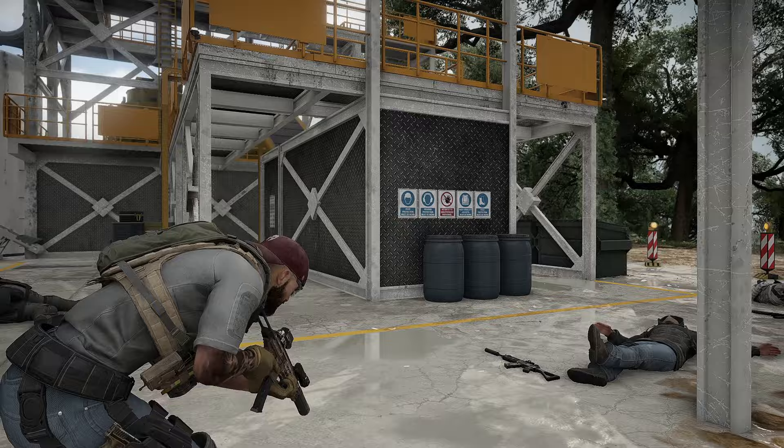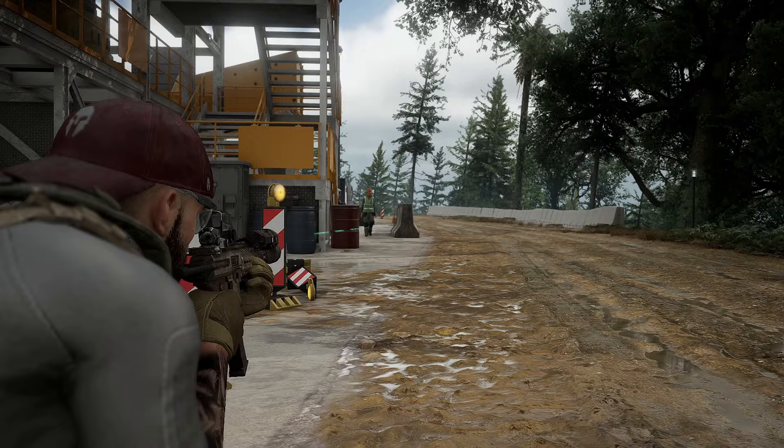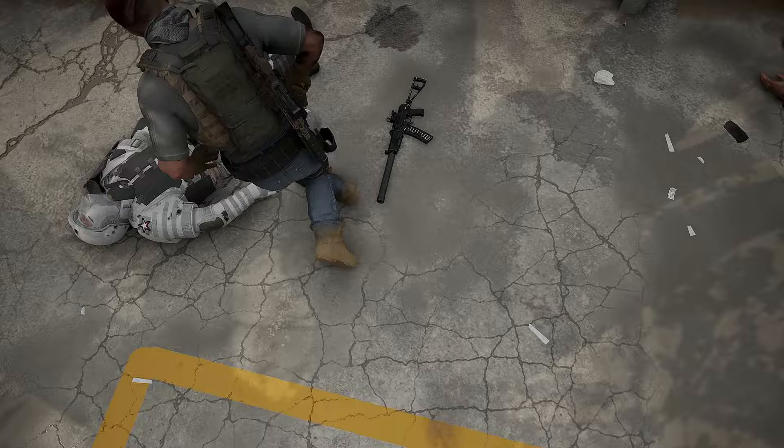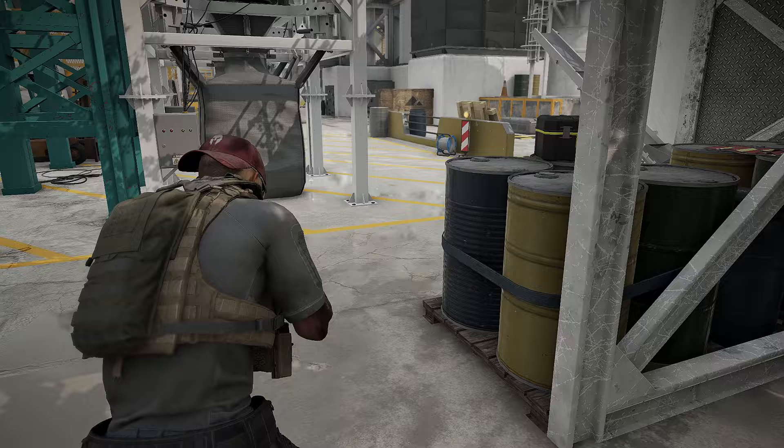Let's just go check this road, make sure that patrol isn't coming back right now — that would really screw us up. Let's move these bodies real quick. In case they come back, they won't see the heavy. Looks like he's around the corner, so we should be good. That takes care of that. Now we gotta find which one of these workers — they might be slightly dressed like rebels. We'll have to try and see.